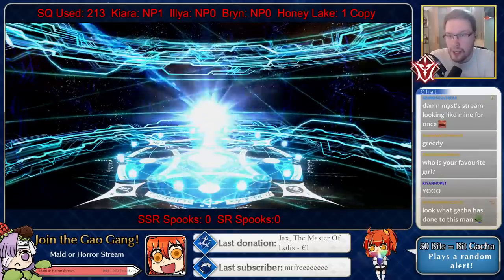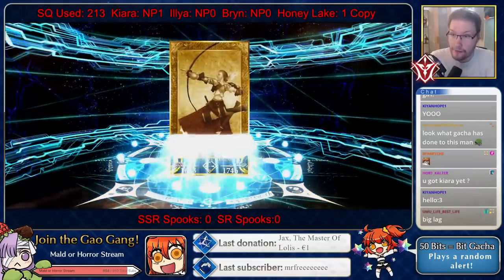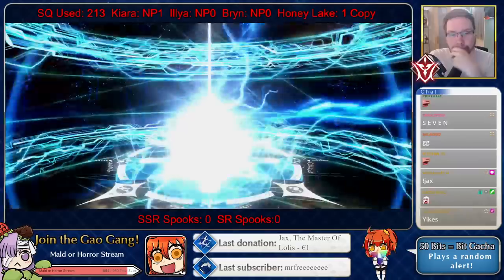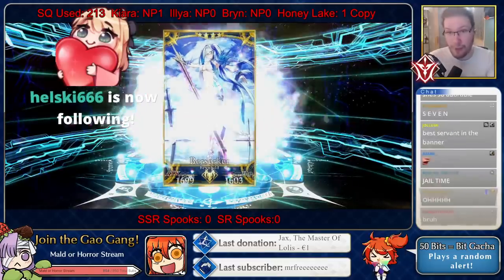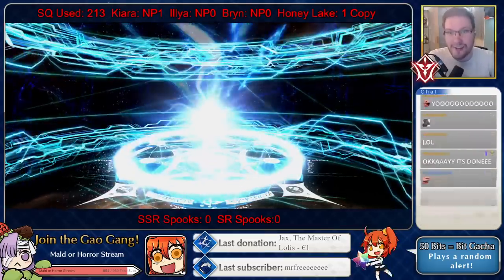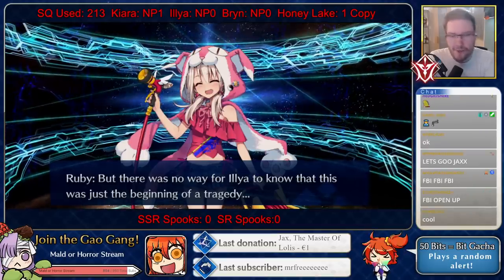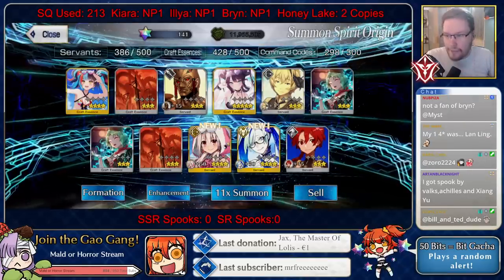Gotta be a bit more specific — is that real lag? Maybe this time... yes! It is Ilia Archer! First four-star rate-up — it took seven multis, but at least it's rate up. And there's another one. Brin as well — yo! This multi is great: Brin, Ilia, and Honey Lake — the double four-star multi! This pack is certainly starting off really well. I still have very mixed feelings about them making child summer servants, but I guess she's a bit cute.